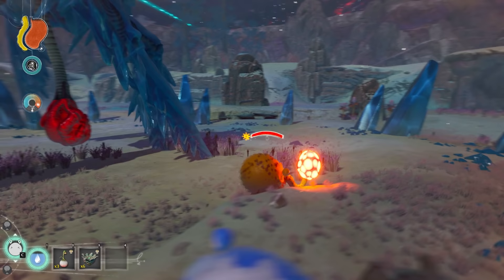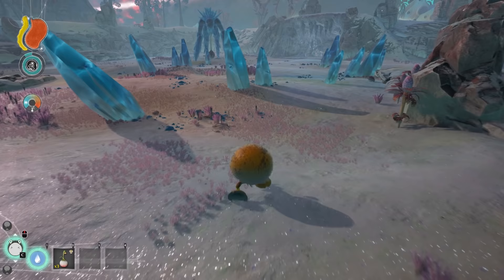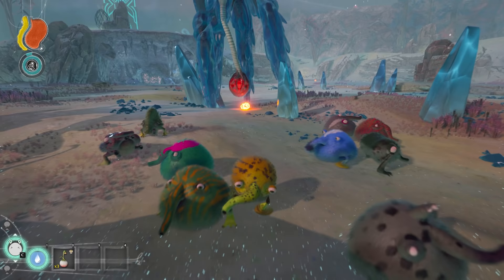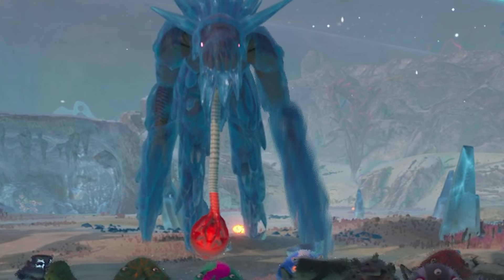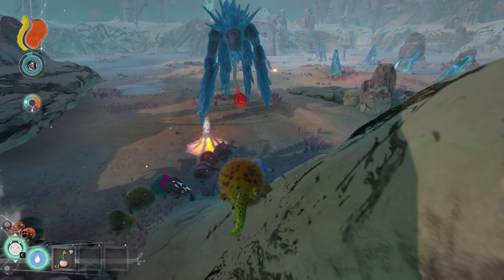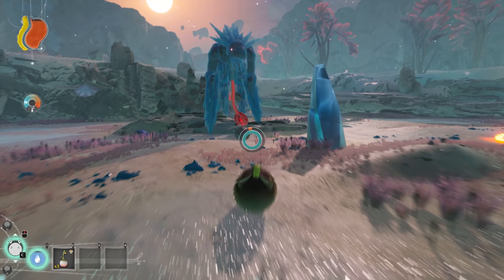Once the heart has had some heat applied to it, it can never freeze completely back into ice. But the colder the Frozen Sklaw is, the slower it moves. If the heart is taken near any other heat sources, the Frozen Sklaw will gain more and more heat, which is represented by the heart's connection to the body as it slowly fills up with a glowing red color. The hotter the heart gets, the faster the Sklaw can move.